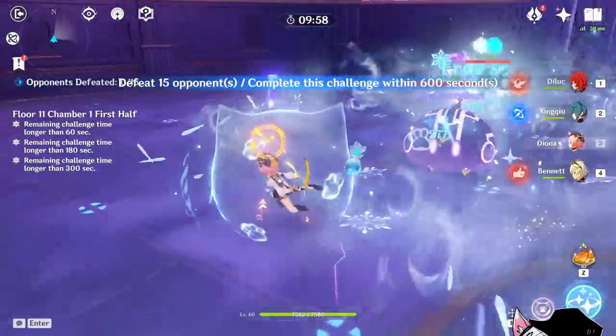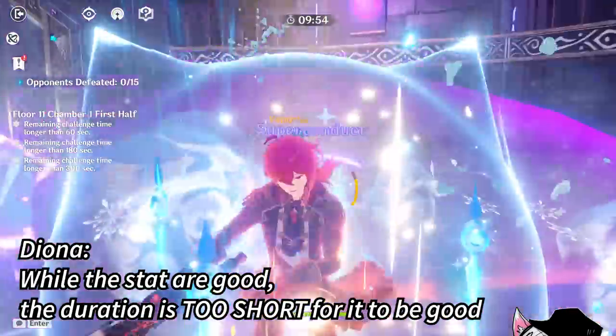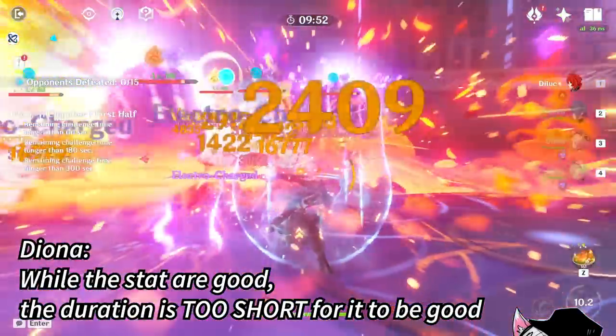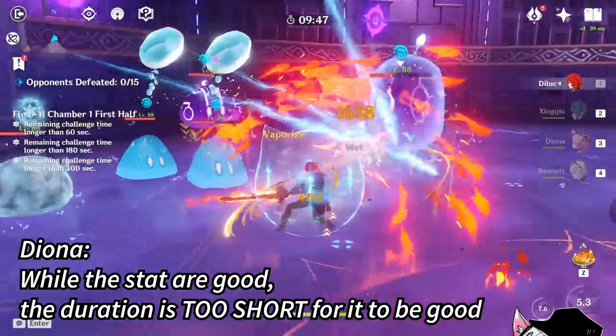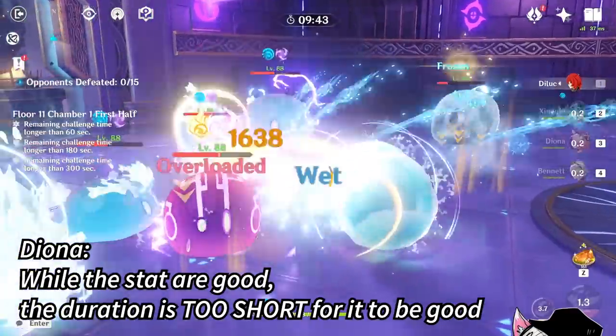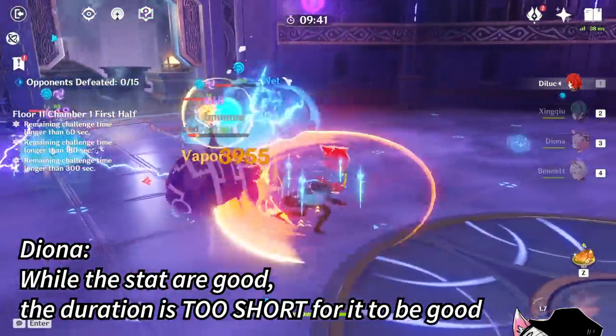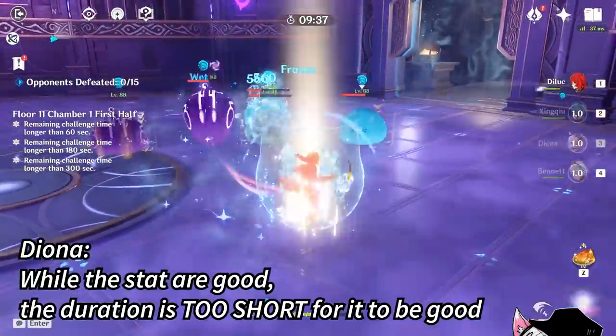Moving on to Diona — even though the four-piece set provides both shield strength and attack, I don't think it's good enough, simply because the buff lasts too short. This essentially means you have to switch to Diona and tap her elemental skill every single five seconds, losing a lot of field time with minimal benefit. And if you really want a 20% attack buff, just run four-piece Noblesse on Diona instead.